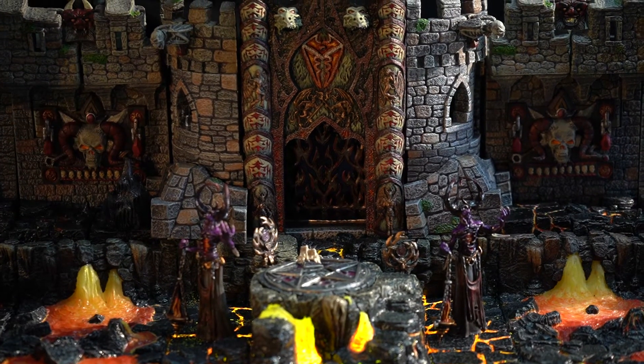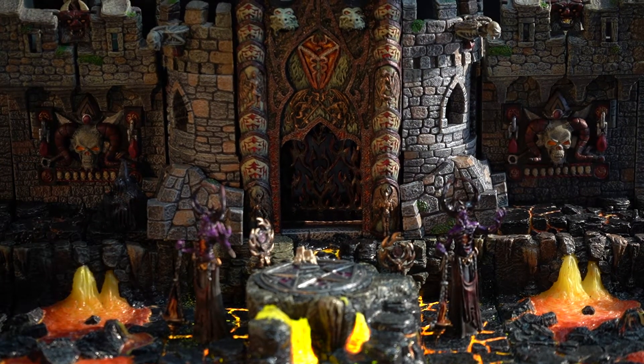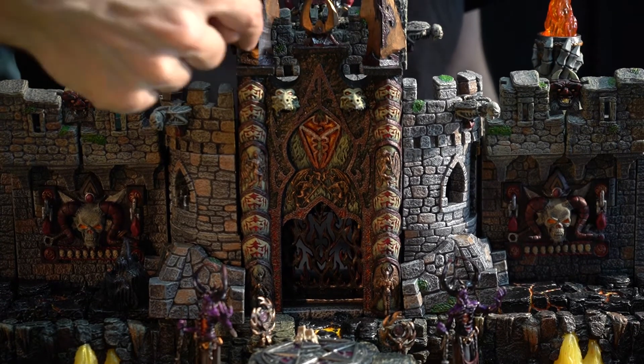All the necromancer accessory bits — the aeroslid covers, the crest, the monster shutters — really jive both in color and style with what we have going on in the hell gate, so they all play together pretty nicely.